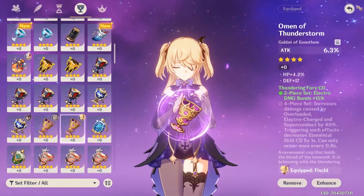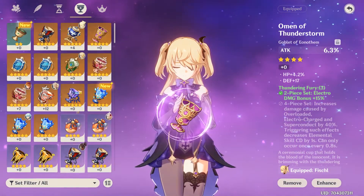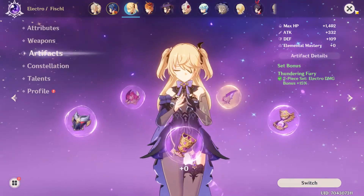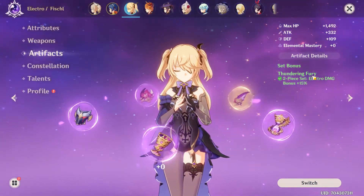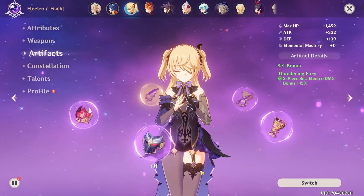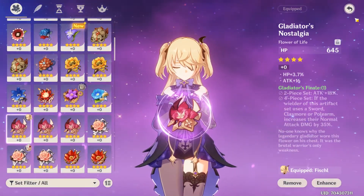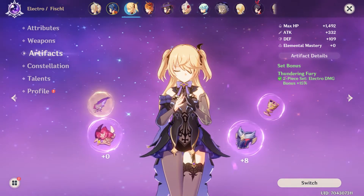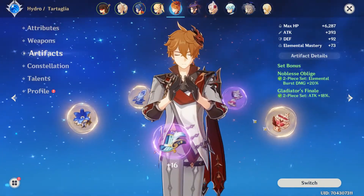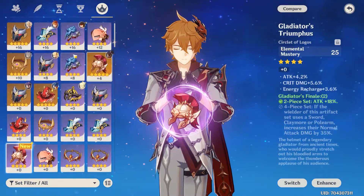Oz's attack is based off your attack, so you want to try and go for electro damage as well — an electro damage goblet if you have one. I only have a green goblet so I can't benefit from that. Two-piece Thundering Fury, or four-piece if you want to use her as a main DPS. If you want to spam click, I'd recommend two-piece Bloodstained and two-piece Gladiators. She's very versatile — there are lots of different sets you can build on her.